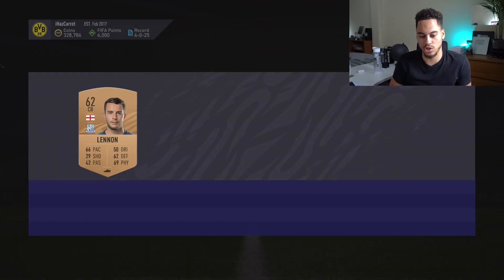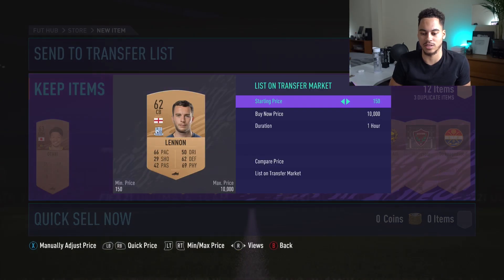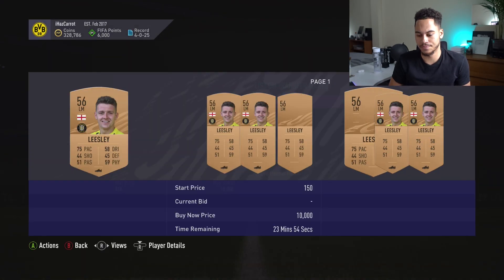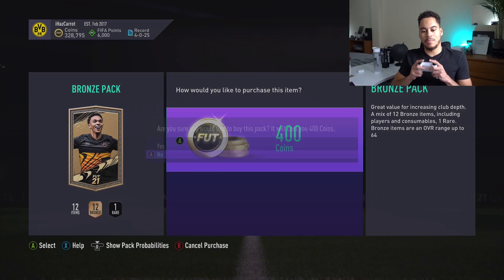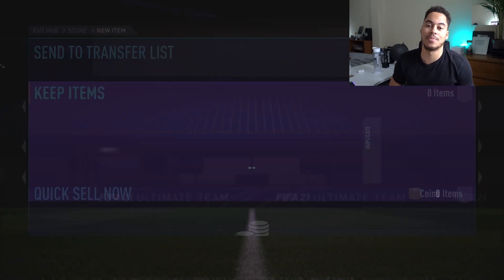Pack number 99 — we have two English players. There's no way this guy's worth more than 200 coins. Lennon — I've already listed Lennon actually. We've got Leasley — 200 coins again. That was pack 99. Final pack — pack number 100. Come on EA, give me something good — give me like an icon in a bronze pack, if that's even possible.